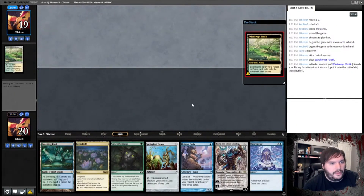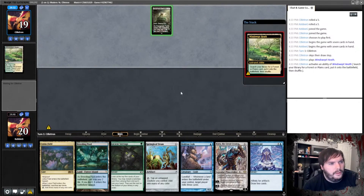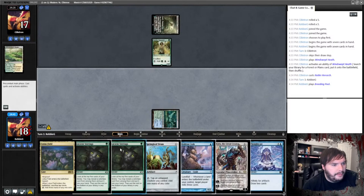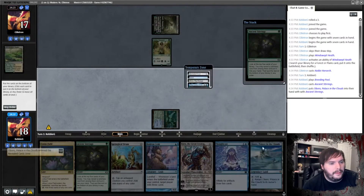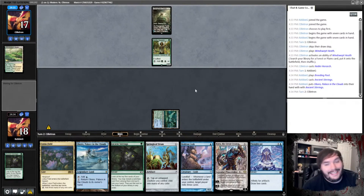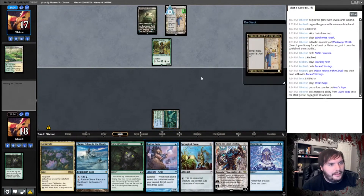Windswept Heath cracks it — Overgrown Tomb, untap. Noble Hierarch — it's probably infect. Breeding Pool. Stirrings, Boroboro, any order, pass the turn. This might be a quick 0-2, even though we got a sweet win technically in the bonus footage. But this deck is fun — there's definitely something that could be done here.